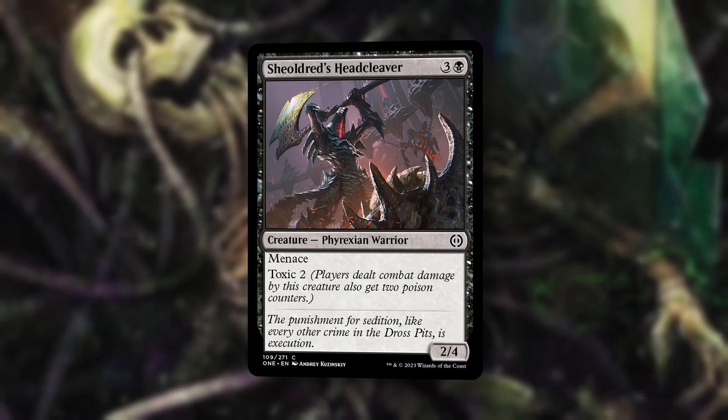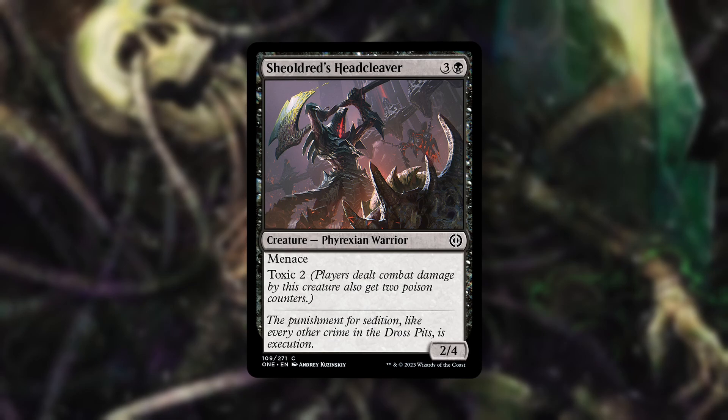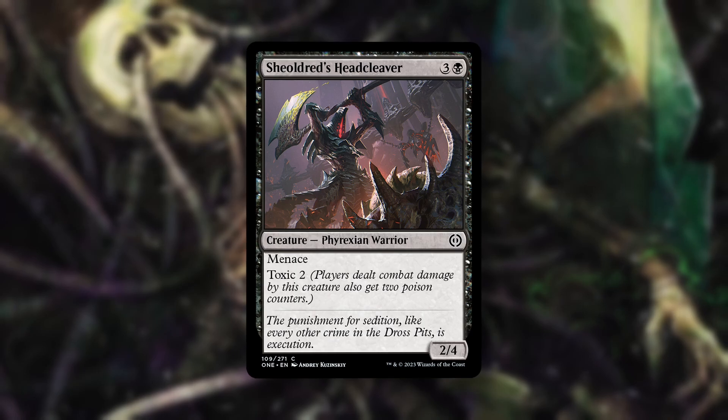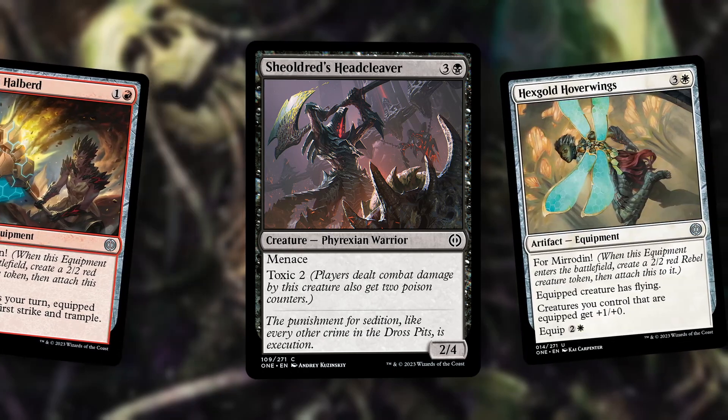Now let's move on to black with number three, Shouldred's Head Cleaver. For three and a black, we get a 2-4 Phyrexian Warrior with Menace and Toxic 2. A 2-4 blocks well the turn it comes down, helping stave off aggressive starts from your opponent, but the Toxic 2 and Menace is a great enabler for your corrupted payoffs or for racing to 10 poison counters. Attacking with a 2-4 Menace requires your opponent to put some real creatures in front of it. And remember, the 1-1 Might tokens can't block.